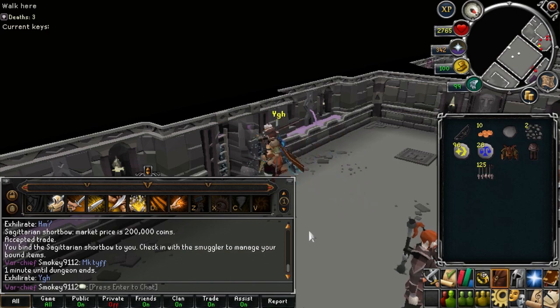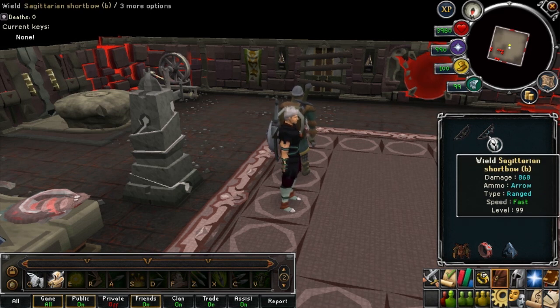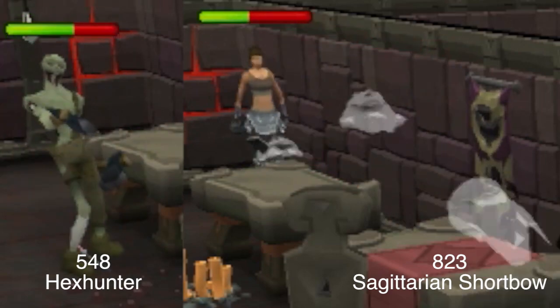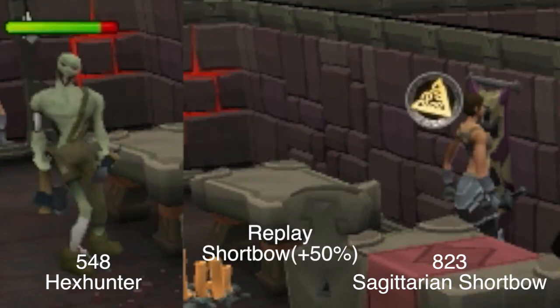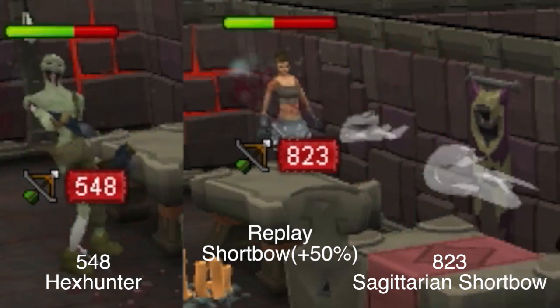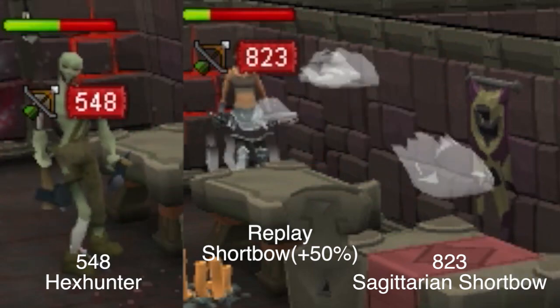Between a sagittarian shortbow and a hex hunter, they're pretty much both level 99 — the hex hunter is level 98 and the sagittarian shortbow is level 99. The first test was a damage test using the ultimate ability Deadshot, which hits a consistent number every time proportional to the weapon damage, as long as it doesn't miss. So it hits the same number every single time, letting you compare them directly. The hex hunter hit 548 consistently, and the sagittarian shortbow hit 823 — so the sagittarian shortbow's repeated damage is 1.5 times higher than the hex hunter bow.